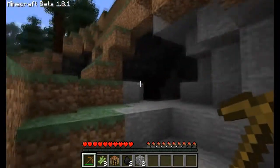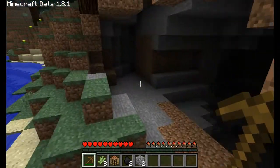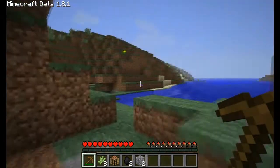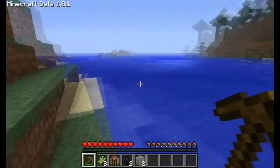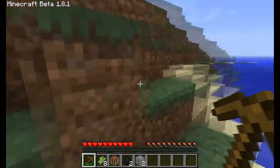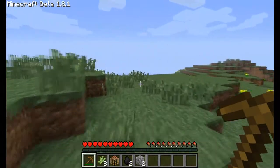I thought that was an enemy for a second — that light in the distance scared me. I definitely need torches if I'm going in here, but to make torches you need coal and I don't have a lot of it. So I'm going to go back over there. This is going to be my resource area if I need anything. Hopefully that cave is a lot bigger than it looks from the outside.